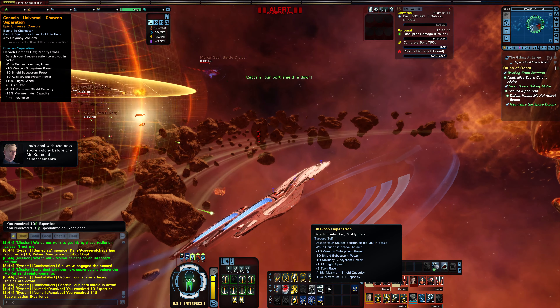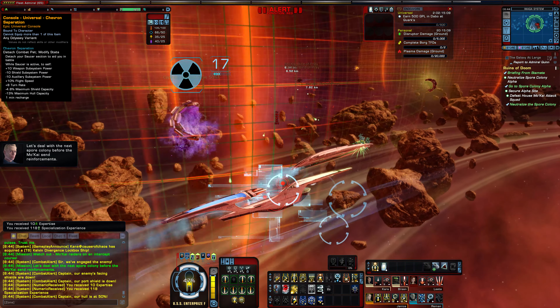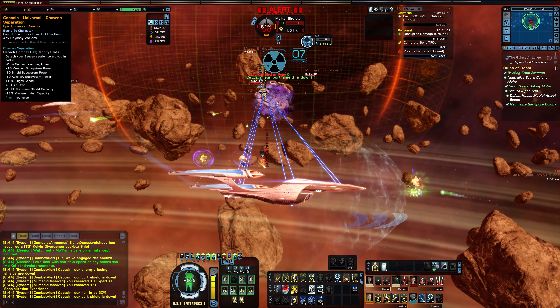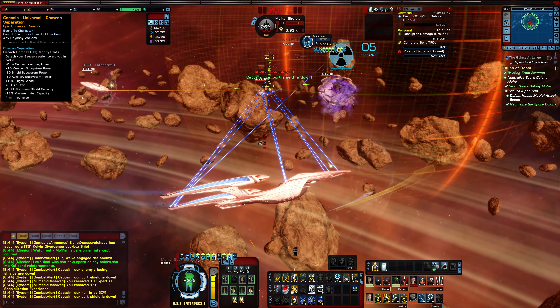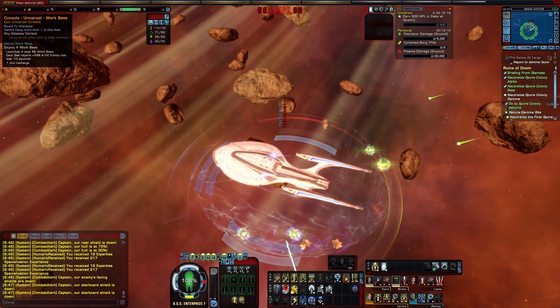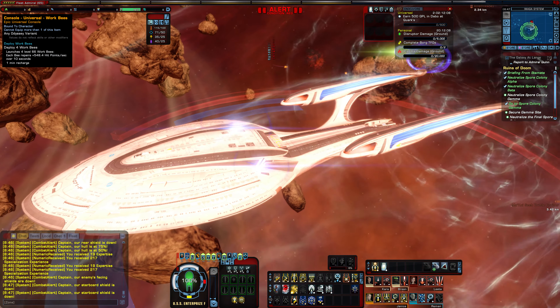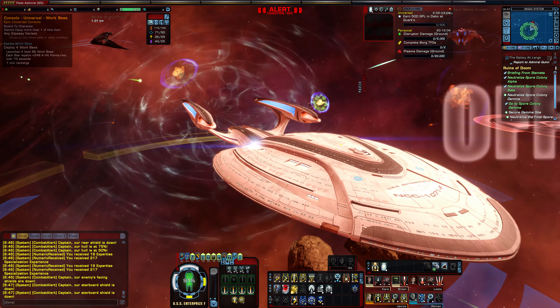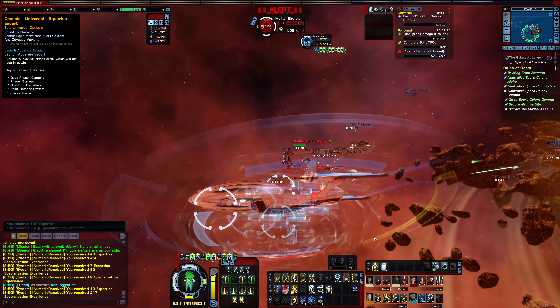The first console is from the original Operations Odyssey: Chevron Separation detaches the main chevron and has it flying into combat with you as a pet. This is much like the saucer separation console — more of a gimmick than a viable option. The next comes from the Science Odyssey: Work Bees launches four work bees to repair your ship over a 10-second duration. Again, this is more of a gimmick now than useful.